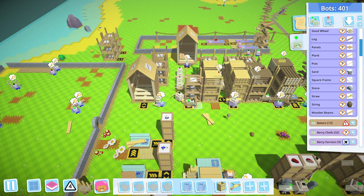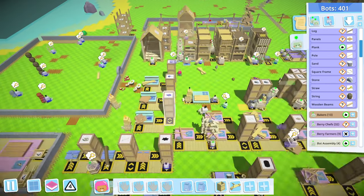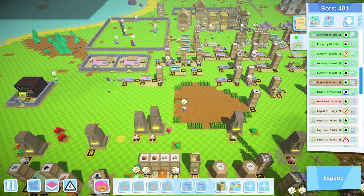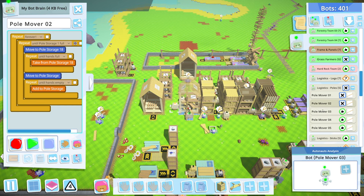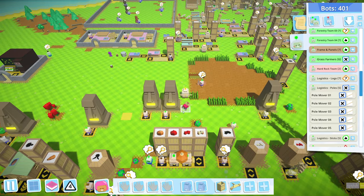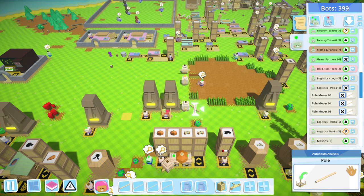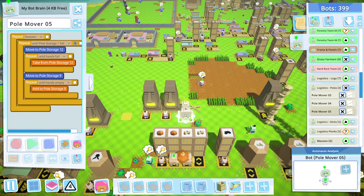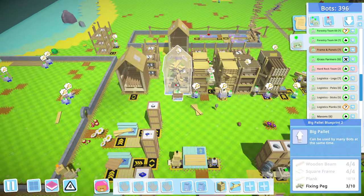We can actually just straight upgrade this one now. And we can delete all these really basic logistic bots — these can all come down here. Logistics poles — pull mover to me. These are all basic bots, so they can come down here for deletion. Into the trash. It's like they're lining up for slaughter, I feel terrible. That clears out that clutter — this storage is about to finish.